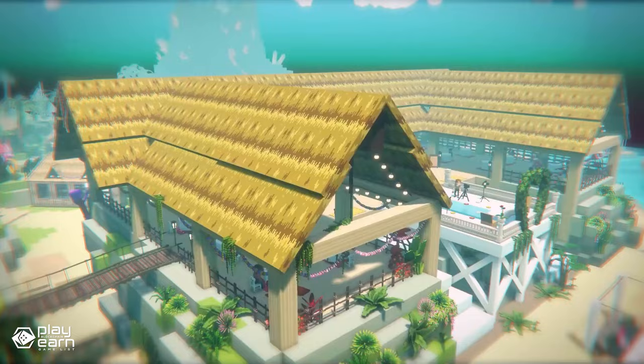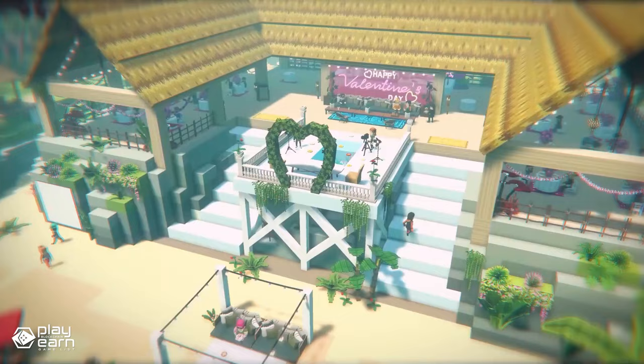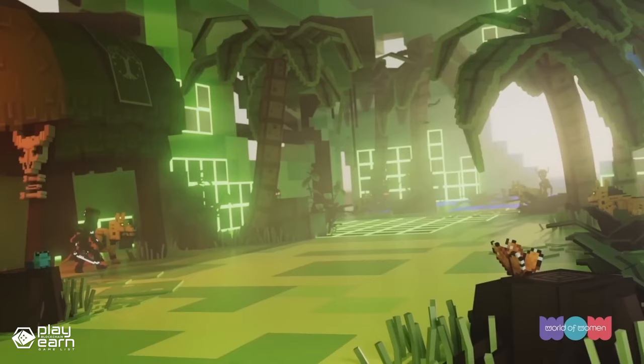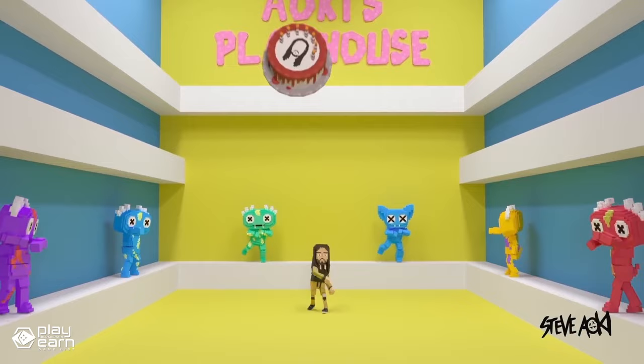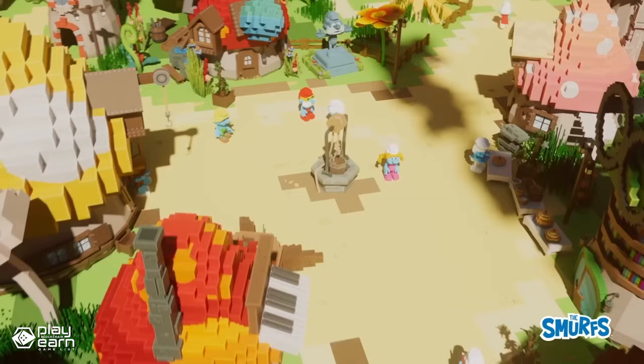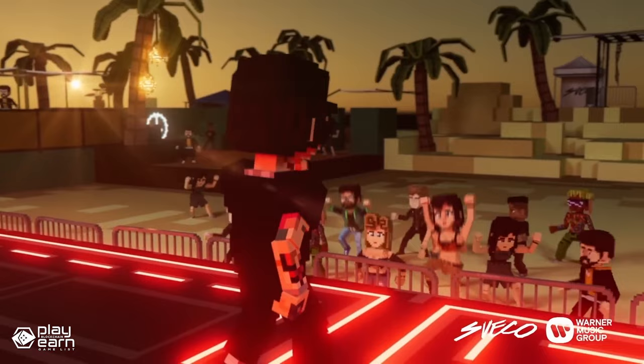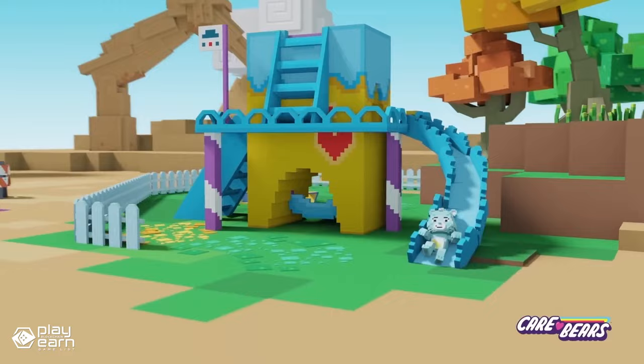The Sandbox has 3 main features: VoxEdit, GameMaker, and the Marketplace. VoxEdit is a voxel editor that allows you to create and animate 3D models in a simple and intuitive way. You can use VoxEdit to make your own characters, props, environments, and even NFTs. The GameMaker is a game creation tool that lets you design and publish your own games without the need for coding. You can drag and drop assets, logic nodes, sounds, and effects to create immersive gameplay, and customize the rules, objectives, and mechanics using the visual scripting system.